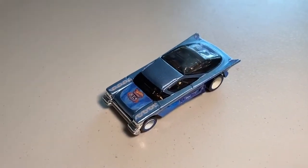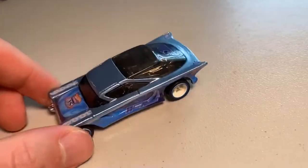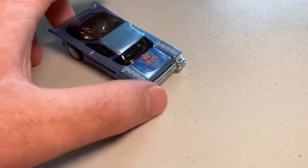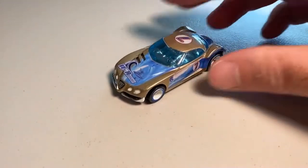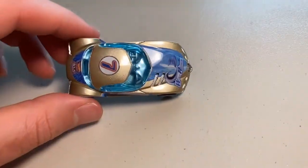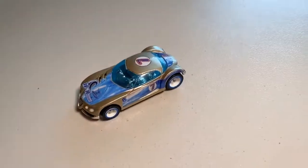Coming in at number 14 is the Wave Rippers No Matter What. I love the uniqueness of the design and those full side decals, but as far as the body style goes, it is a little bit bulky compared to some of the other cars that are just absolutely sporty and look like speed machines. So at number 14, I have No Matter What. Coming in at number 13 — a tough one to place — I have the Wave Rippers Golden Arrow. I'm a big fan of the unique paint scheme and I love the crystal blue windshield, but compared to some of the other cars that are absolutely gorgeous, this one just came up a little bit short for me.